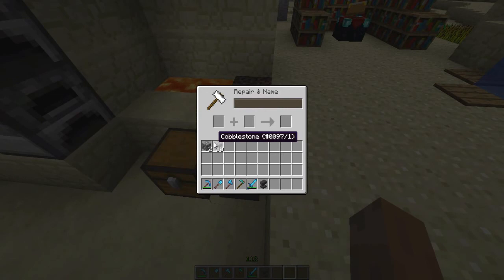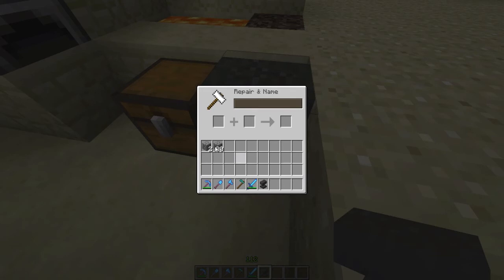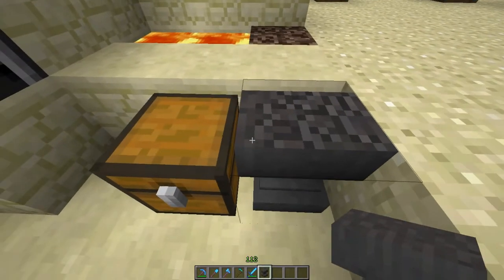I'm going to keep renaming these because there's something else that was added to the anvil — a minor change. "Too expensive" — five, there we go. 39 is actually the highest level you can go. For some reason it has a limit.